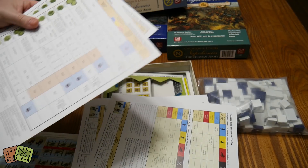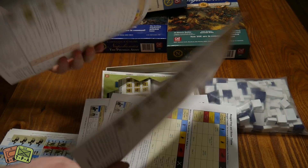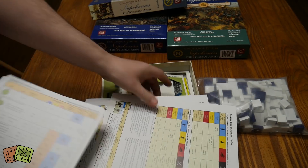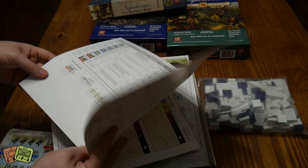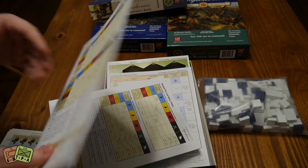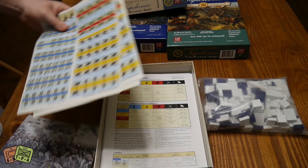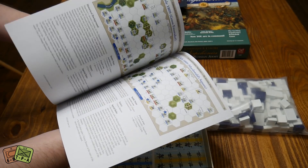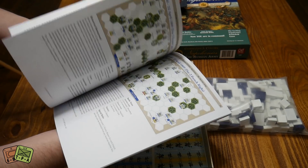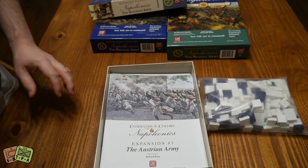The play-aids are the same style as the Spanish army — terrain effects charts and the new army type reference for the Austrian army and the French. All the battles in this expansion looked like French-Austrian the whole way around; there wasn't any British involvement like in the Spanish expansion. So that's the Austrian army expansion.